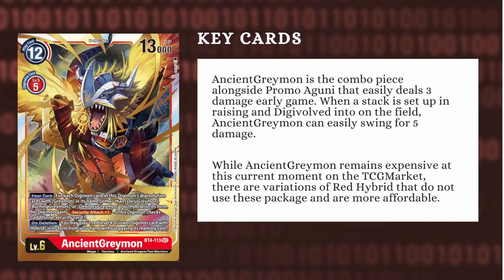Now, Agunimon promo does delete the Ancient Greymon stack if you were to warp Digivolve into Ancient Greymon, which then plays into the on Deletion effect, allowing you to provide a new body to replace. If you have Analog Youth, you can also extend your plays, because it will trigger Analog Youth. Overall, this package is very, very powerful, but do note this package is also very expensive. We will be providing a decklist towards the end of this video that does not use the Ancient Greymon package, but is still a relatively good list you can use to take into tournaments if you still want to play Red Hybrids.